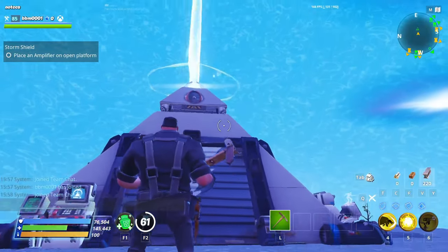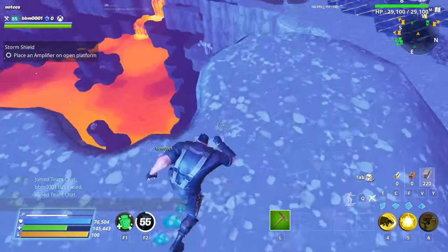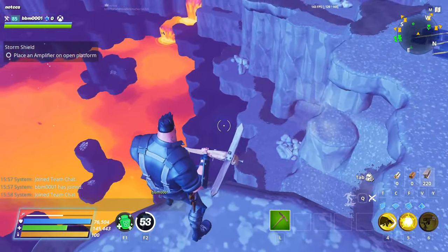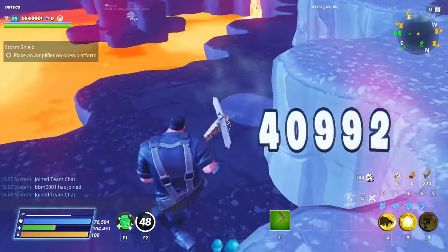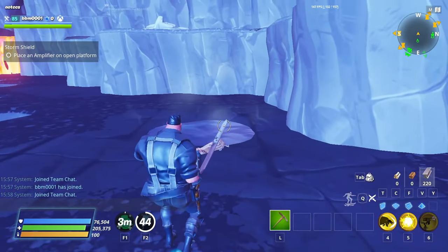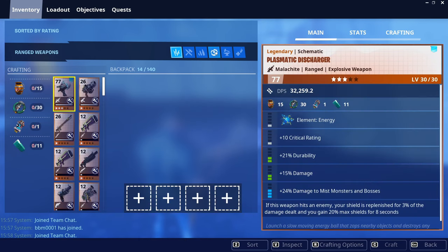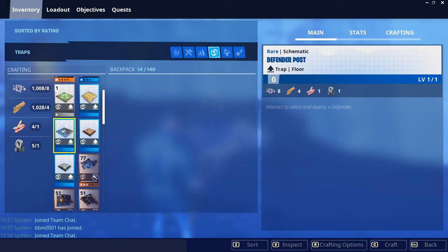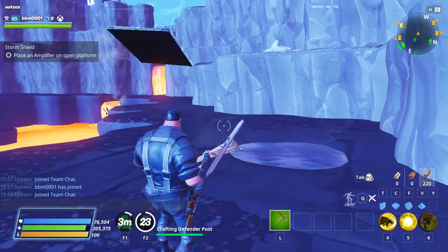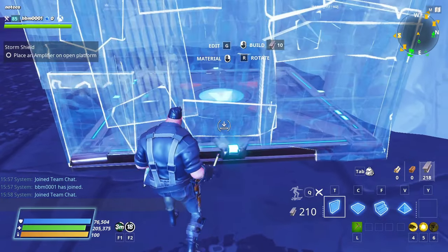For the first step, we're going to go to a specific location in our Twine Storm Shield. From our home base, we're going to go west and come down here. As you can see, there's a little circle there — head all the way down, but make sure you don't go on it as it will launch you up in the air. The first thing we're going to do is get out a Defender Outpost. If you don't know how to get one, come to your inventory, go to the Trap section, scroll down and you'll find it right here. It costs these ingredients — click Craft and there you go. Now that we have our Defender Post, we're going to place it exactly on top of this little circle.